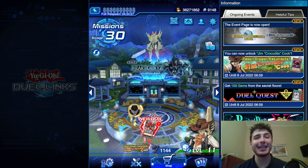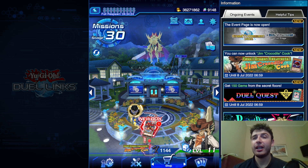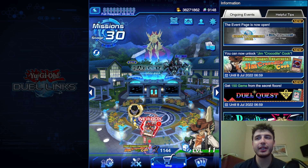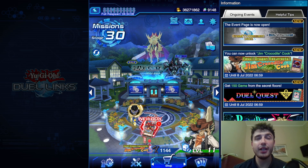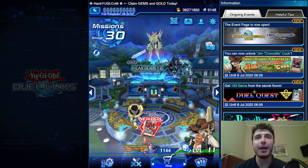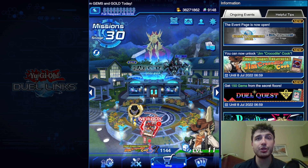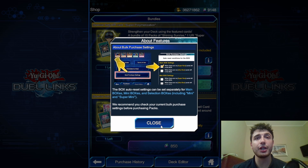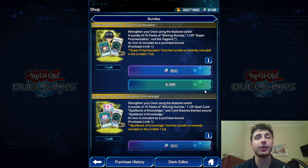Hello guys, this is Pap from Pap, back at it again. Today the box was released - I think more than 10 hours ago, but this is as soon as I could make it. I actually managed to reach 9k gems, a little bit more than that, which is nice. I'm going to take the bundle with the set with Super Poly to save up some gems and also get 15 packs, so I'll start with this.